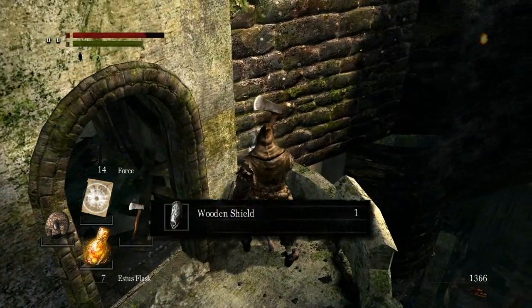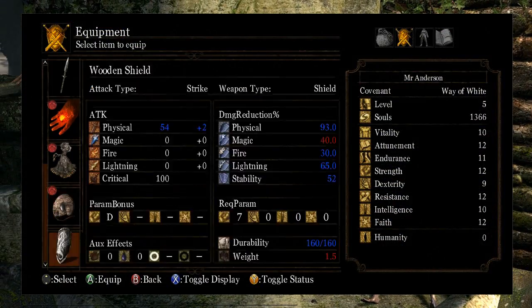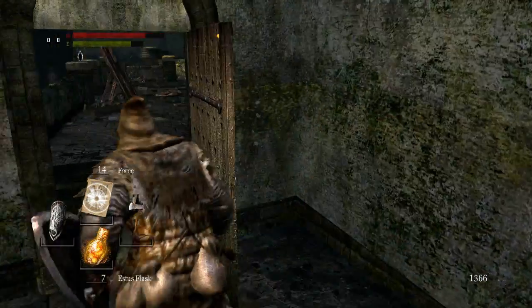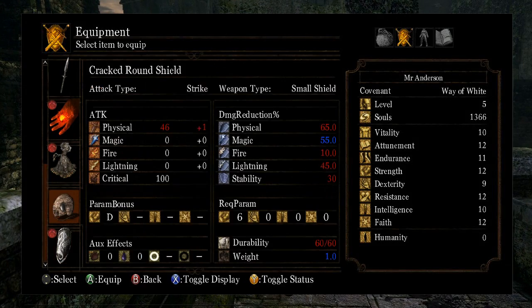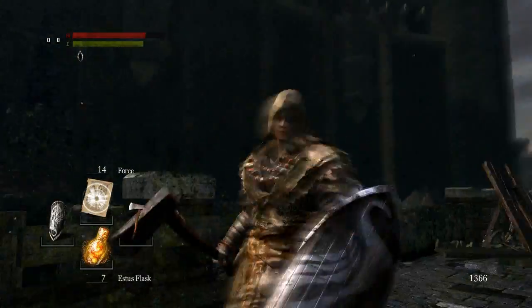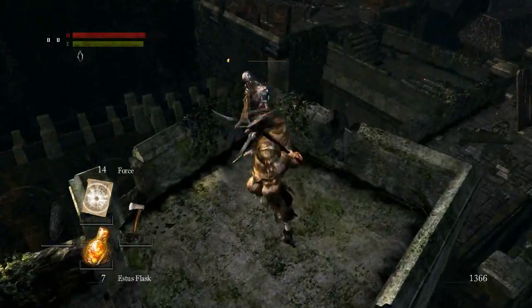Need to get rid of this hand axe as soon as possible really, because it sucks. And we've got a better shield - let's equip that immediately. Block's 93 physical instead of... 65 that the other shield did? Wow, that's considerably better. Still not great - it's still a really bad shield, but a decided improvement.